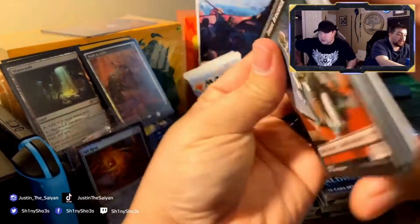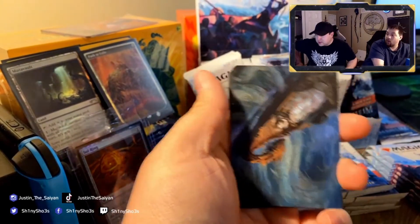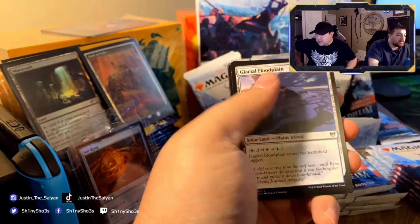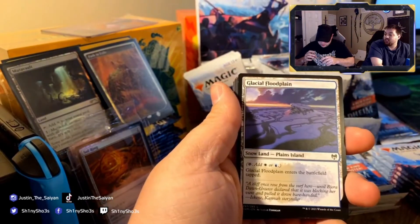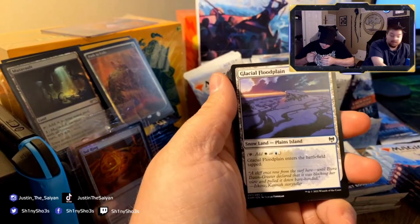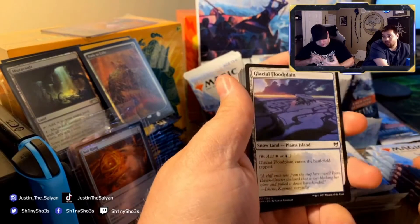Magic's pretty straightforward. There are a few tricks — packs have an art card, and if it has a gold signature it was signed by the artist, which makes it worth a little bit more. One reason to buy Kaldheim specifically: the basic lands are snow lands, and those are going to retain value forever.